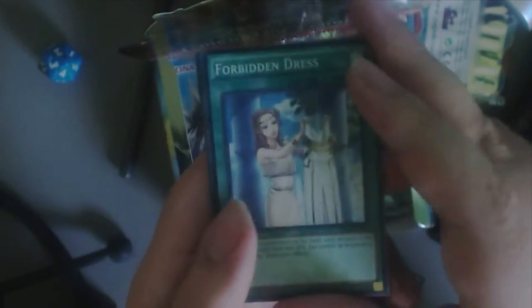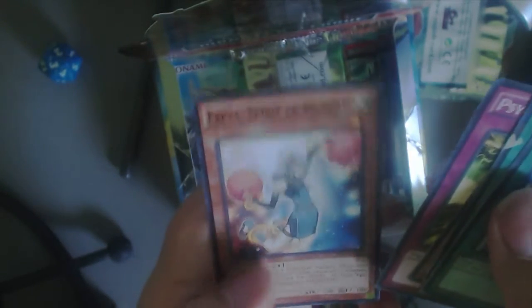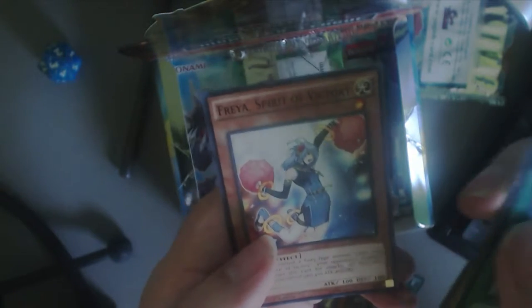Alright, next pack. Oh, here's a staple — not really the best staple, but Forbidden Dress. Used to be used a lot. Raging Mad Plants, Kokomaru Guardians — I do like the Kokomaros. Psychic Overlord and Freya, Spirit of Victory. I'm kind of annoyed this got reprinted because I have the Secret Rare version, so now the Secret Rare version isn't worth that much.